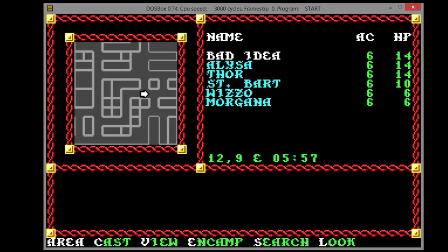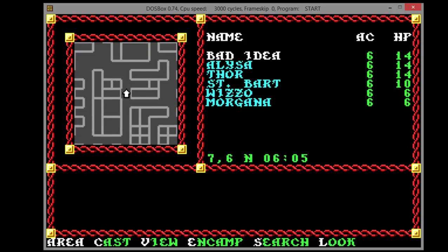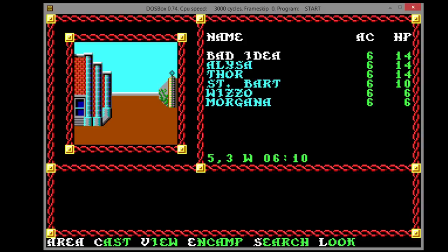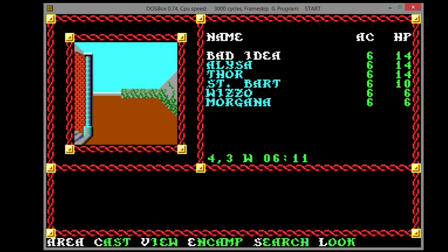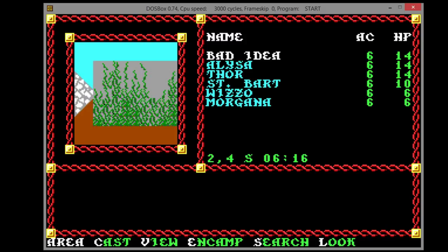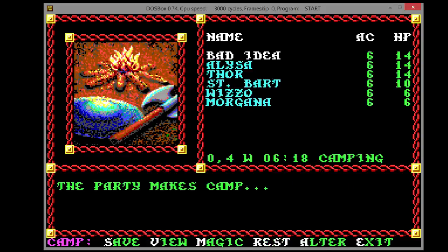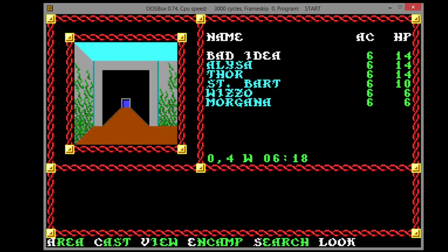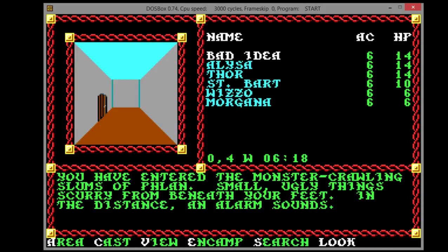As you can see, we have a little area map, and we can actually move while we're looking at it — rather handy. Now this is the town hall, I believe, which is where we get missions. We're not going to do official missions yet, because we need money. We are going to save the game and go into the monster-crawling slum.